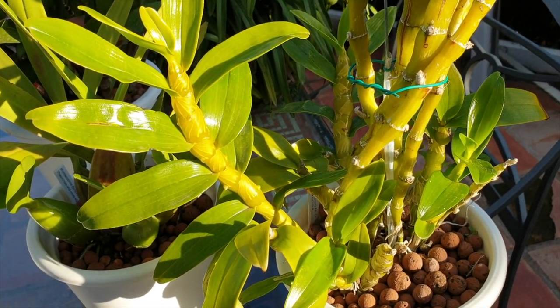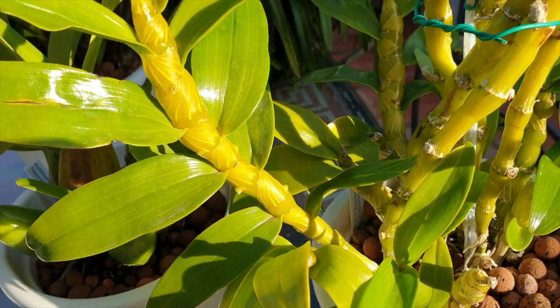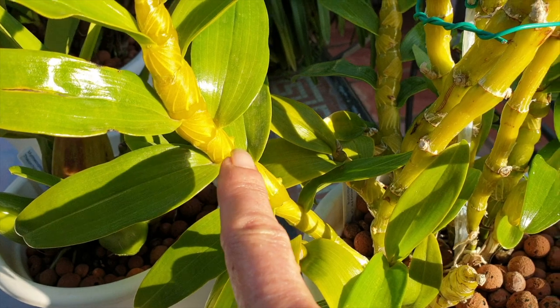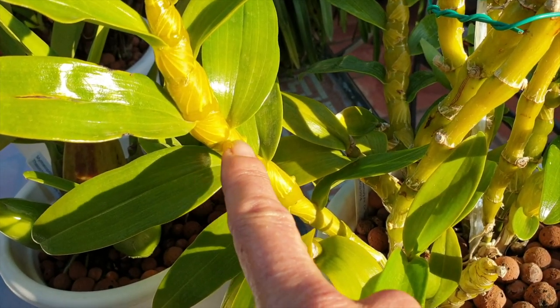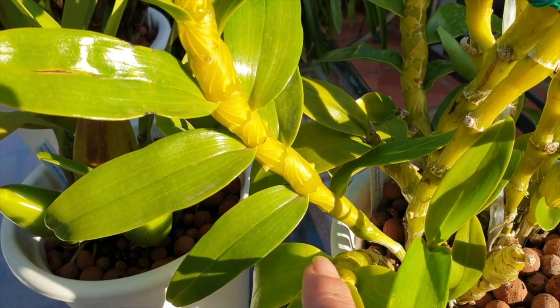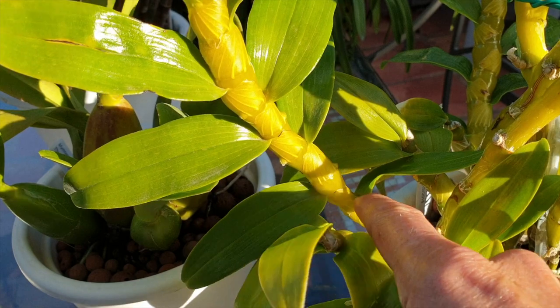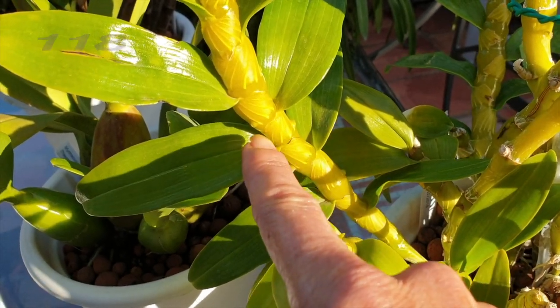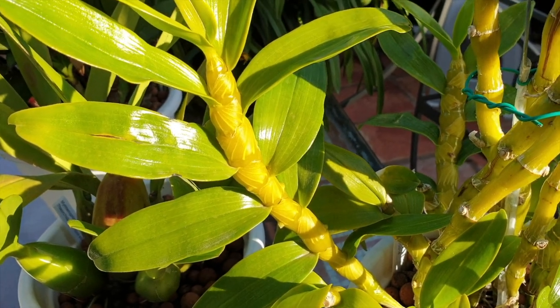One cane on my Dendrobium nobile is also starting to bust some moves on the little nodes here — lots of little nubbins starting to form, some still minute. But they are there ready to be counted: one, two, three, four, five, six swellings that I can see at this point on one cane, so we'll take them along into the count.